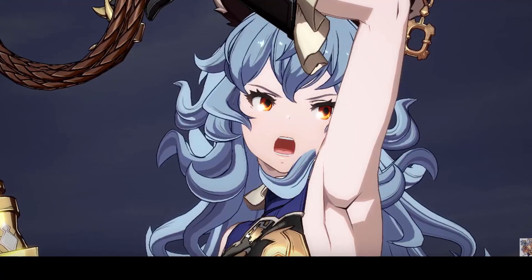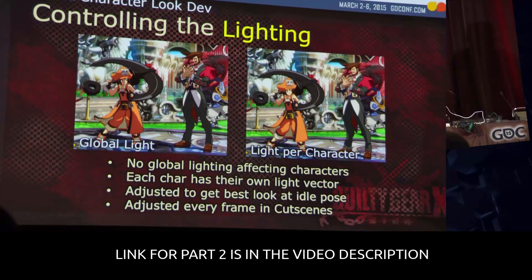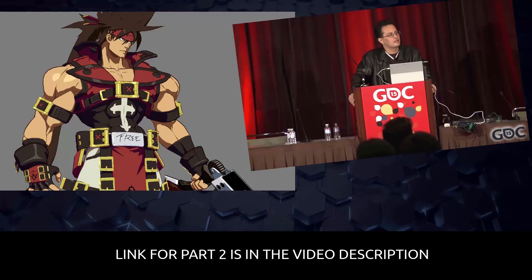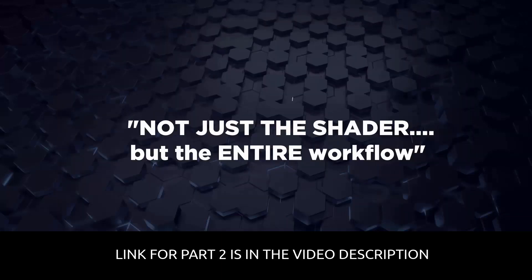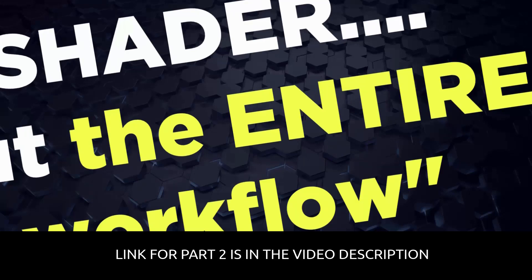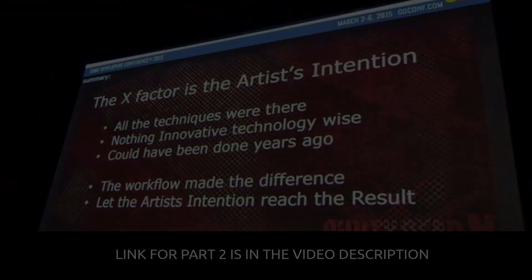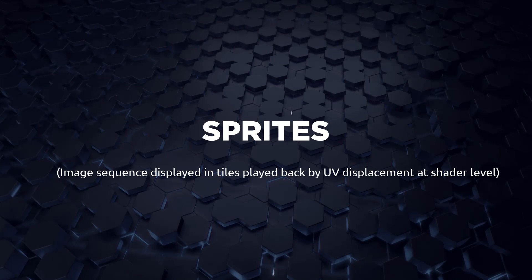As a former Softimage user, I decided to bring you topics that almost no one talks about but still prove useful when creating a stylized look for your character. We review the official GTC 2015 conference and what makes the distinctive style of the Guilty Gear shader. It's no surprise that you not only have to create the shader but the complete workflow as well. Take Jaco's iconic pose for example — from concept drawing to 3D posing and animation. Part of the iconic identity are sprites, or image sequences displayed in tiles, played back by UV displacement at shader level.